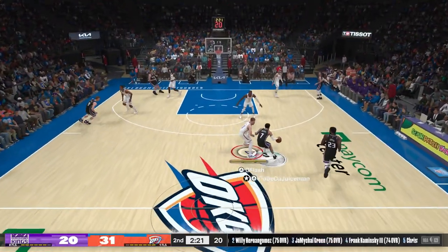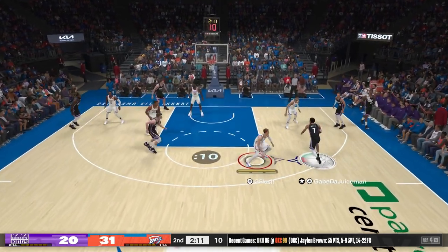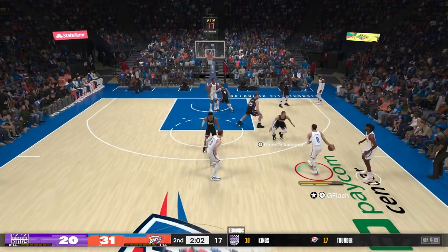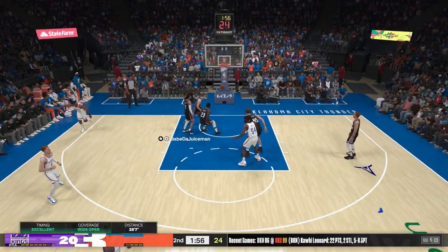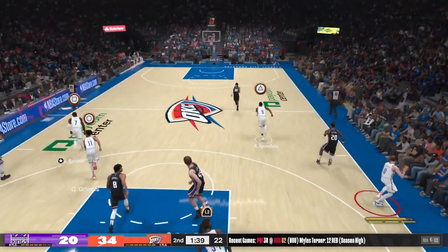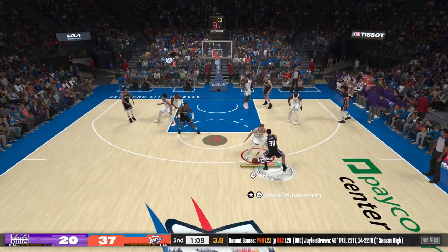At this point we have the lead up by double digits and we're gonna try our best to maintain it. He's gonna go into the paint — beautiful defensive possession. I'm gonna let him try to shoot it, he doesn't, we get the nice contest on Jamal Murray. In transition we gotta take advantage — I'm gonna set a nice screen, Levine pulls it from deep. We're up by 14. Back-to-back triples by JB and Zach Levine.